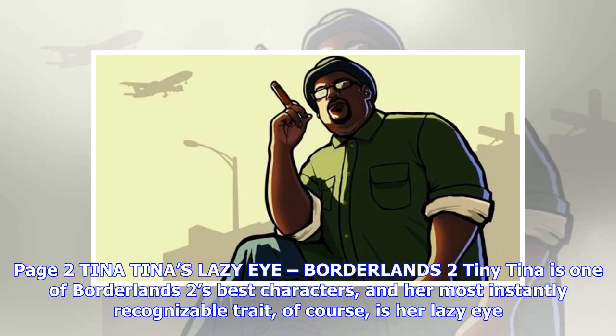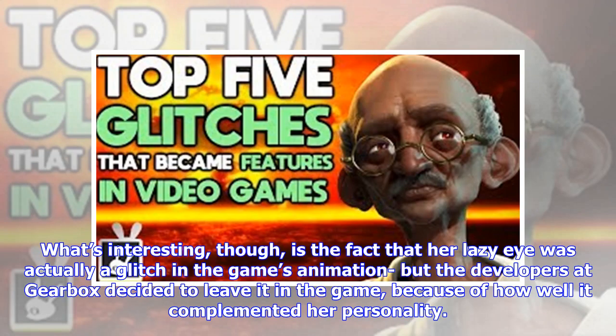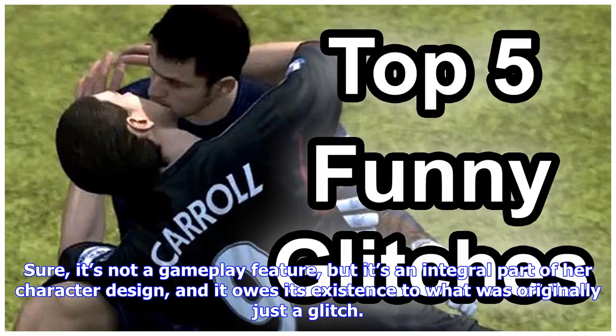Tiny Tina's Lazy Eye, Borderlands 2. Tiny Tina is one of Borderlands 2's best characters, and her most instantly recognizable trait, of course, is her lazy eye. What's interesting, though, is the fact that her lazy eye was actually a glitch in the game's animation, but the developers at Gearbox decided to leave it in the game because of how well it complemented her personality. Sure, it's not a gameplay feature, but it's an integral part of her character design, and it owes its existence to what was originally just a glitch.